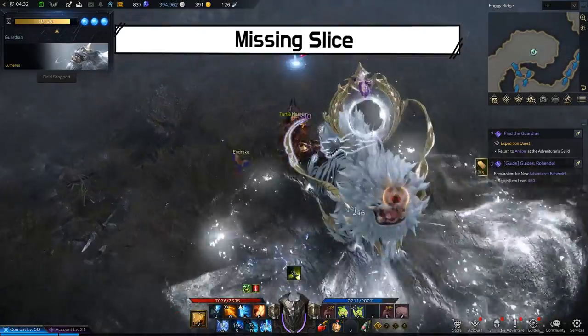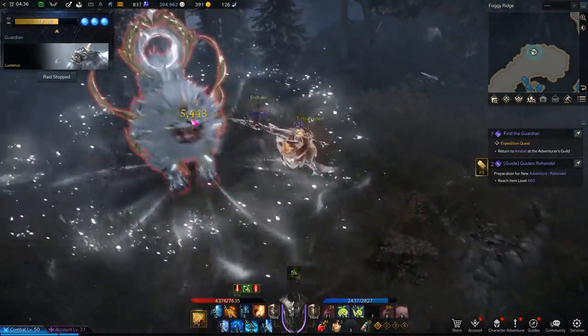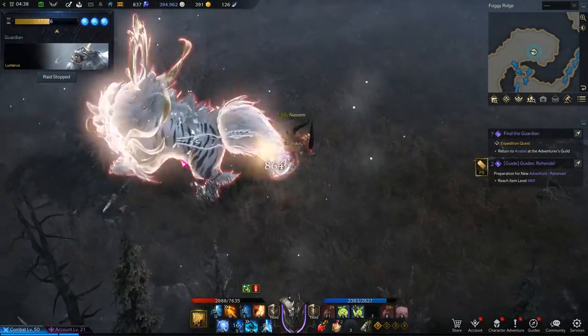When Lumeris starts shaking his head a few times, that means he is about to use this pattern. There will be three shockwaves coming out. This is easily dodged by staying right behind him.